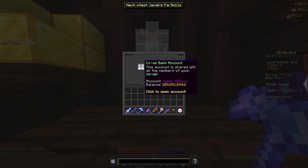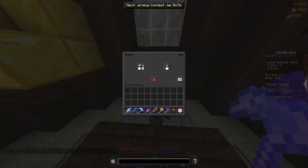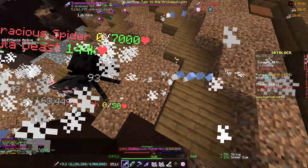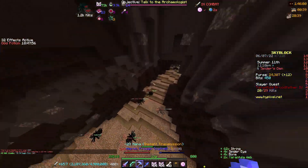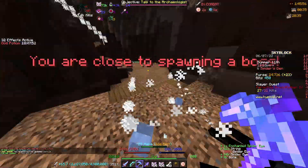So at the beginning of today's video, we started at about 214 million coins in the bank, and throughout me doing all the Spider Slayers, I sold all the Toxic Arrow Poisons. And after 550k Spider Slayer XP we gained, we only lost 5 million coins, and that's disregarding all the other drops we got. So let's go check out all the drops we got.